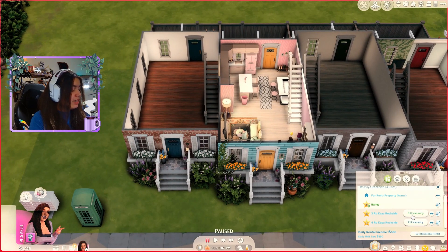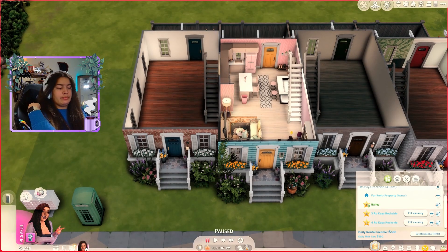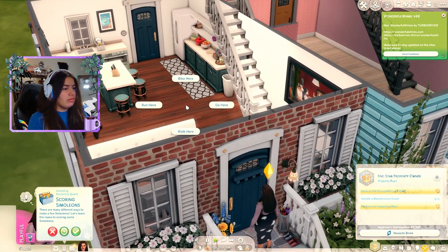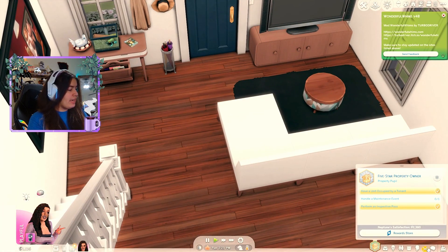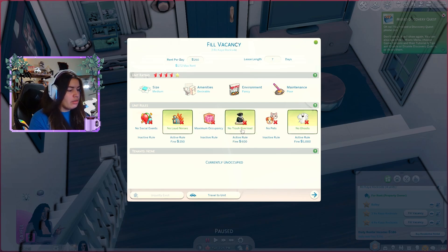We can go visit them later on, but we've got to fill these two vacancies. I'm going to go ahead and have us go home. So we are at home - I'm going to have us fill the vacancies in our other units. Unit number three: medium, amenities desirable, environment fancy, maintenance poor. Lease length seven days. We'll do 260 as the rent price. No loud noises, no ghosts, no trash overload. And select.